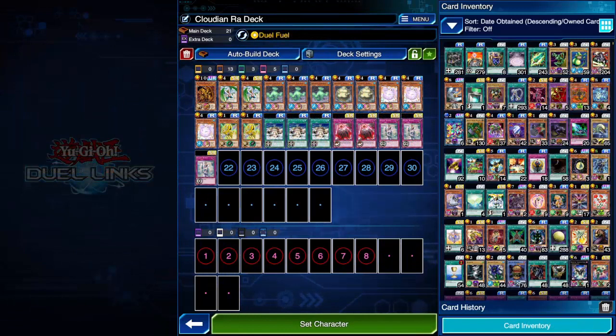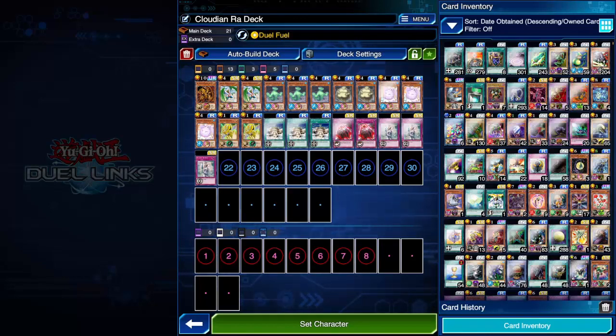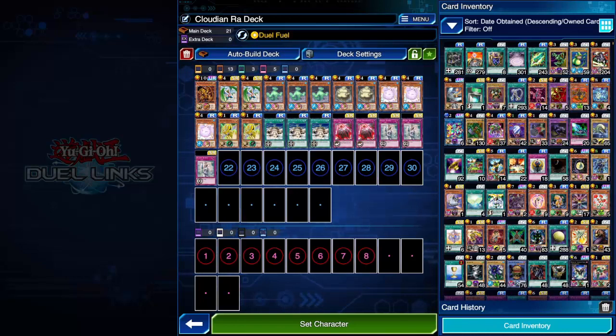The next one is a typical old school one: Cloudian Ra. I did use this in the last roaming guide video as well. Different skill this time — Dual Fuel. Realistically, I would recommend using Fairy Smile as you gain life points quicker with that, and it's so much better. But I don't have Fairy Smile on any Zexal characters — I think the only one that has it is Tori Meadows and I don't have it on her. So if you don't have it either, you've got Dual Fuel. I think it works two or three times a duel and you can increase your life points by 1,000.